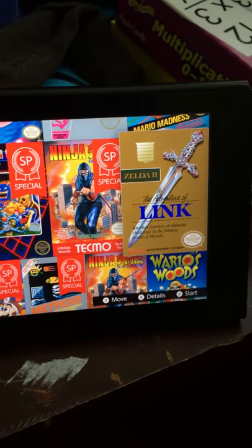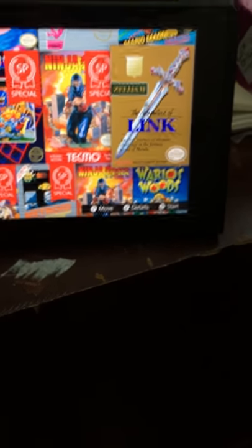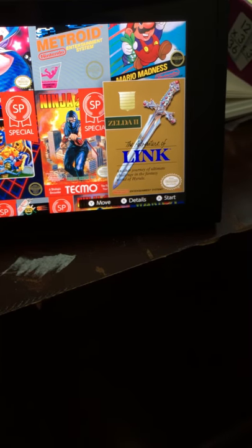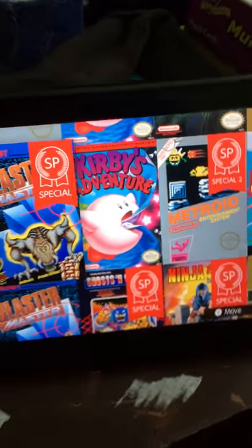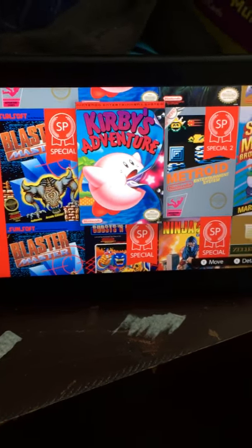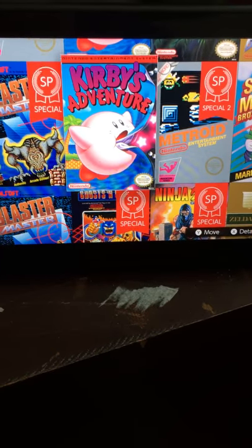The Adventure of Link is actually a pretty early Zelda game — I think the original Zelda is better but this one's pretty good too. There's also Blaster Master, and Excitebike again. And there are some SP special versions of various games, which I'm not sure what those are exactly.